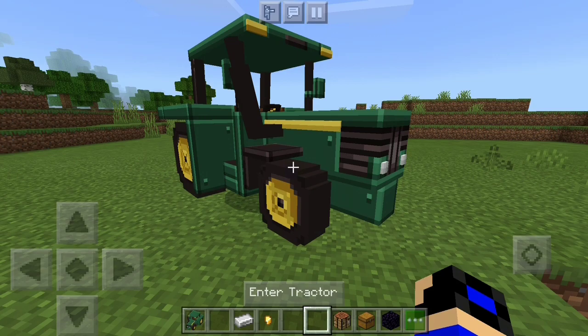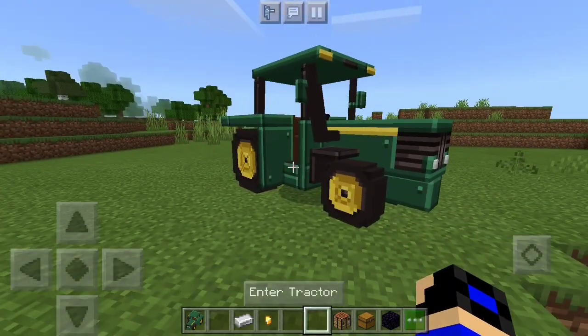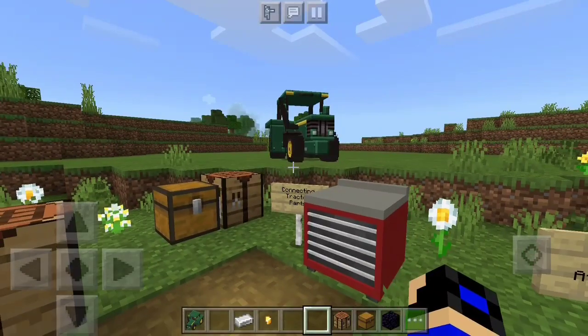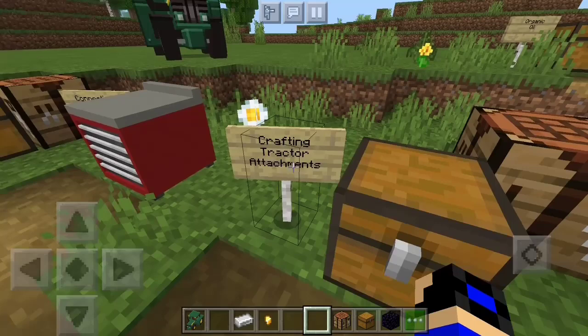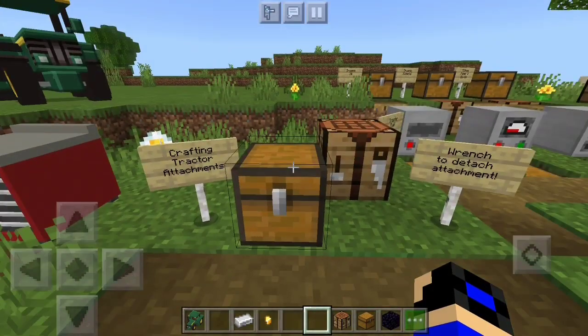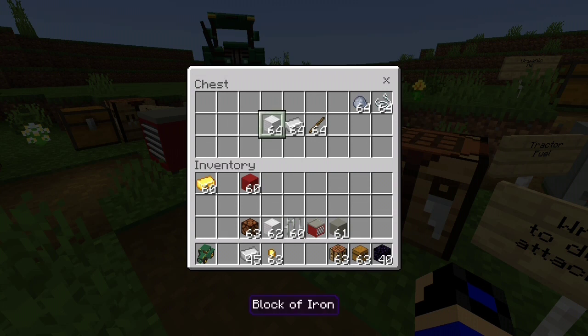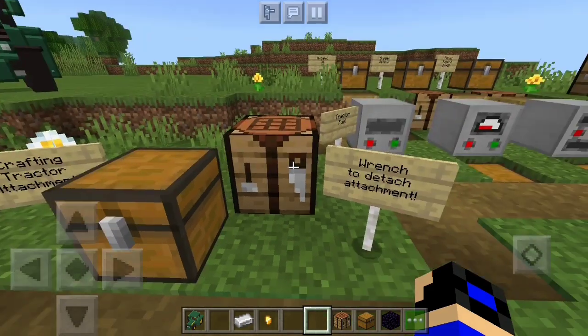However, this is not the last thing — we still need to fuel the tractor, water it, and attach some stuff to it. For the tractor attachments, you'll need blocks of iron, iron ingots, sticks, clay, and string. That's all you need to craft the attachments.